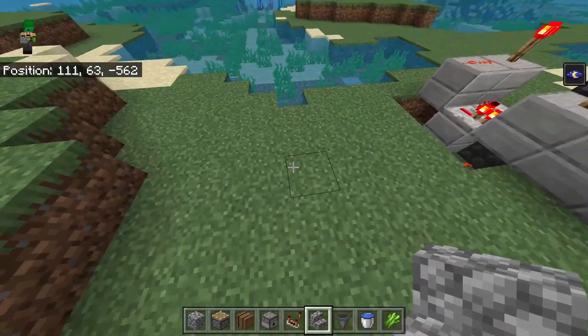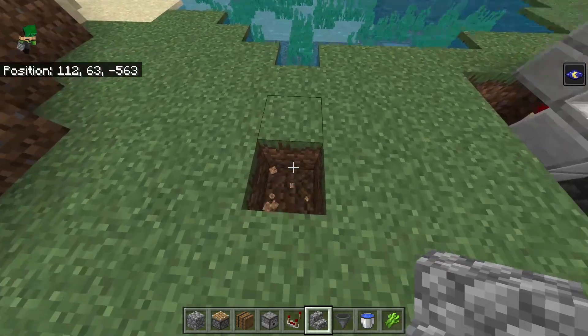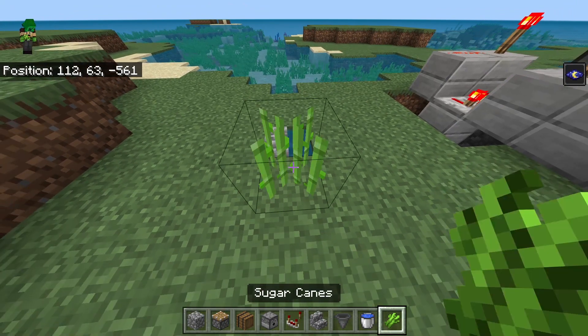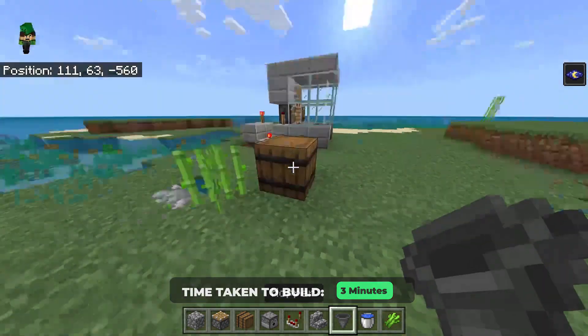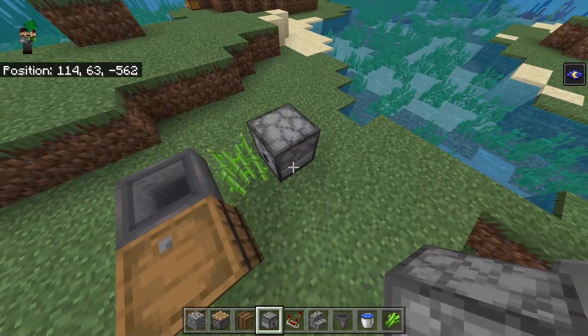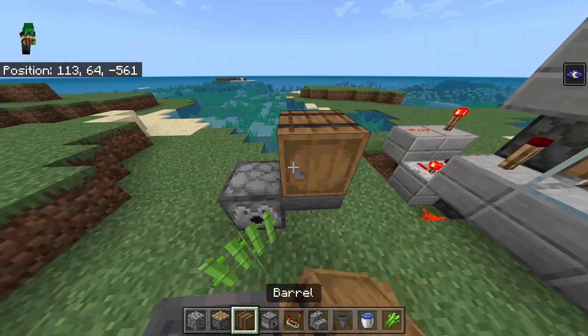First, go to the area where you want to build the farm. Break a block on the floor and place a stair, then waterlog it and place a sugarcane right there. Then go ahead and place a barrel with a hopper going into it, then a dispenser facing the sugarcane on top of the stairs with a hopper going into the side, and then another barrel on top of that hopper.